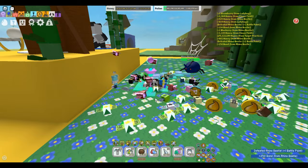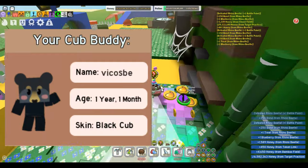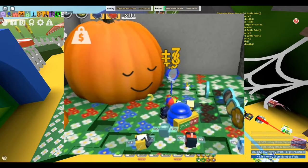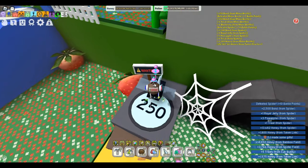As for our sixth and seventh methods, luck plays a pivotal role. The Cub Buddy occasionally offers tickets, making it a long-term investment. Meanwhile, collecting sparkles in sunflower, pumpkin, and pineapple fields may yield a few tickets, but their infrequency lands them both in the C tier.